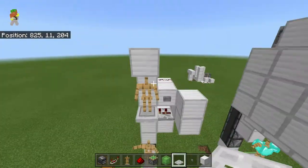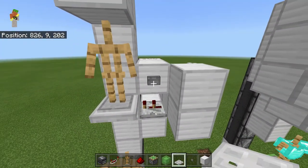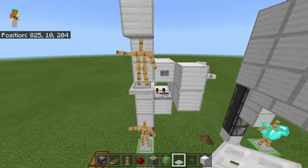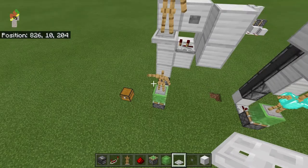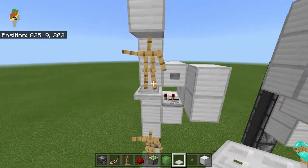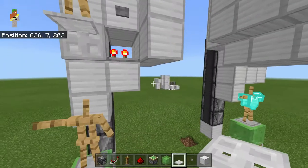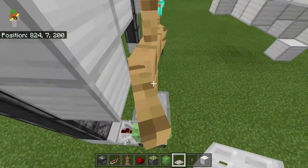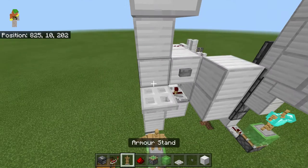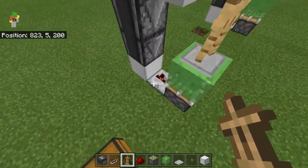Now we are going to press this button and we can see we have our armor stands right there. One mistake you might make is if you set that repeater to two ticks — it was too late, the trapdoor has already closed and there's no time left for it to go back up.